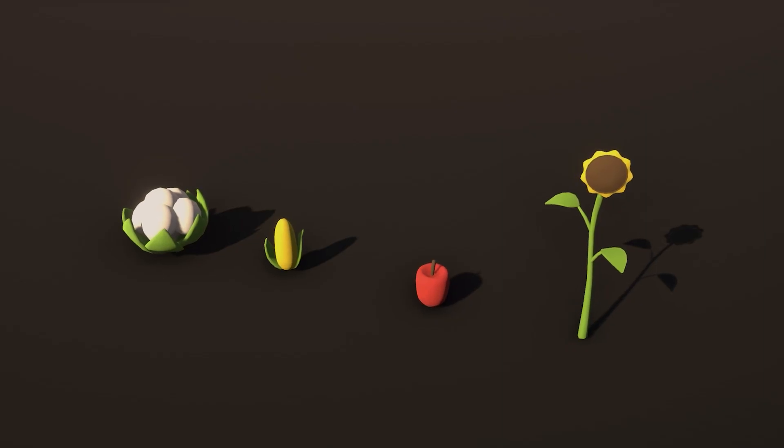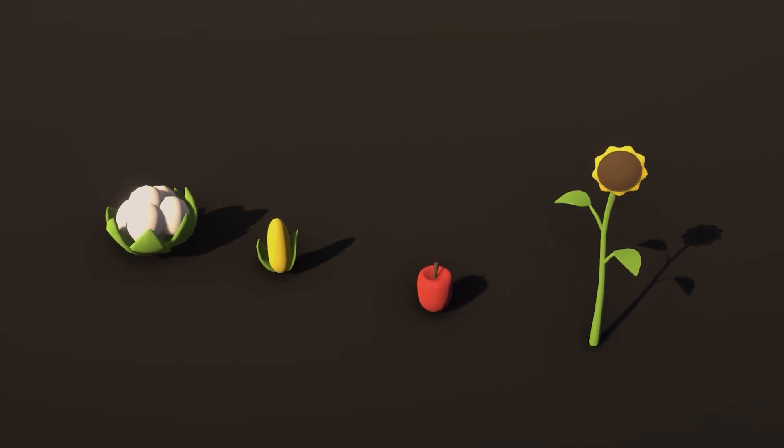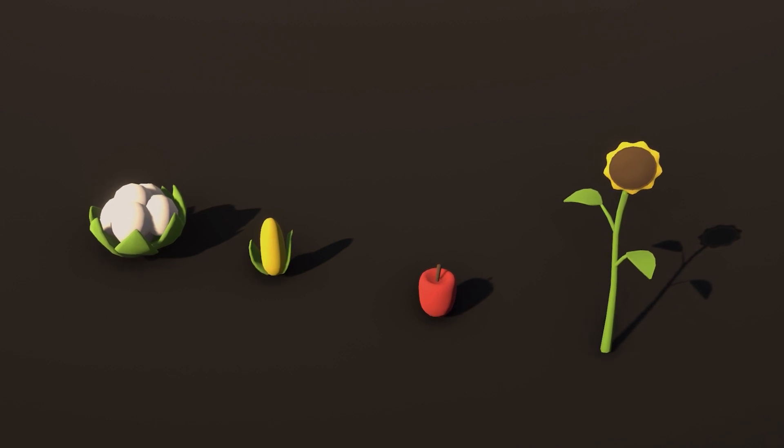Next up, there are still a couple of new veggies that I modeled — here's the cauliflower, the corn, paprika, and a sunflower.